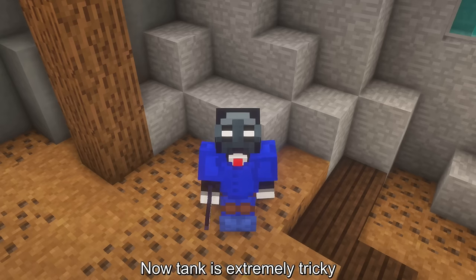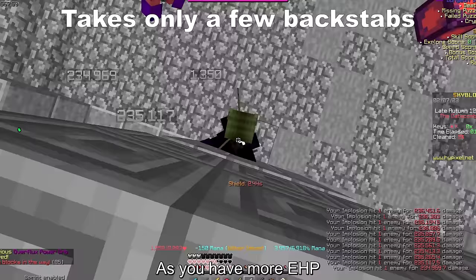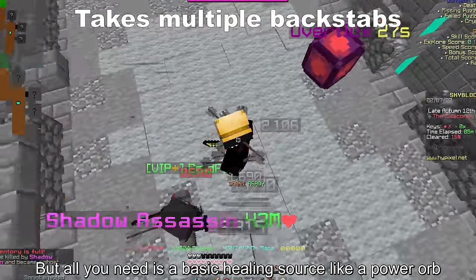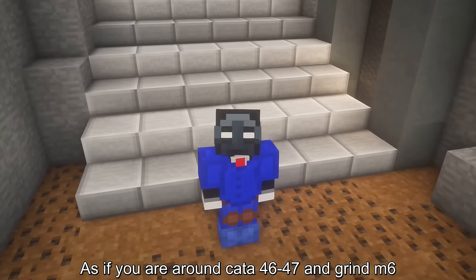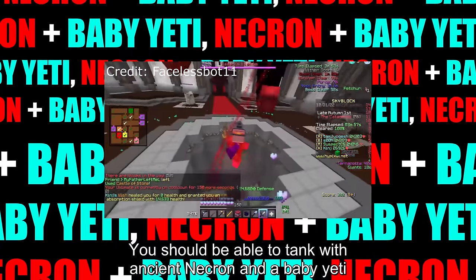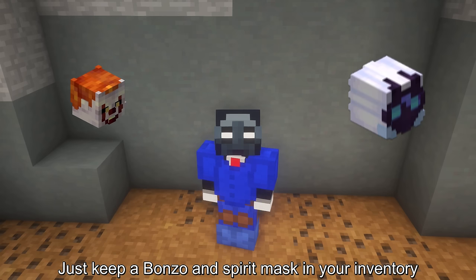Now tank is extremely tricky. The setup will change depending on your kata level. Normally reaper mask is way better as you have more eHP, but all you need is a basic healing source like a power orb and you'll see that the mender crown is better. If you play on higher floors and have high kata, it doesn't matter a whole lot. Around kata 46 to 47 grinding m6, you should be able to tank with ancient necron and a baby eti, which means there isn't really an argument. For m7, you can use either. Just keep a bonzo and spirit mask in your inventory.